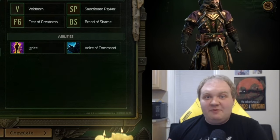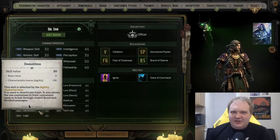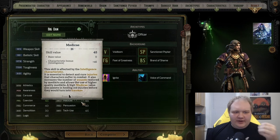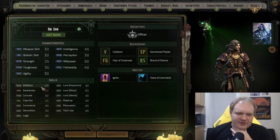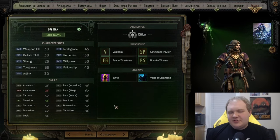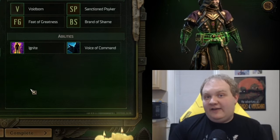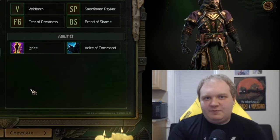I also want to talk about skills. These impact the different skill checks you're going to make, mainly in dialogue and exploration in the game, though they can affect combat as well. Demolition affects your ability to disarm traps and your use of grenades; Tech Use is often used for hacking electronic locks; Medicae impacts your ability to heal characters using medkits. Many of the other skills — like athletics, coercion, commerce, lore, and persuasion — are mostly used in dialogue checks. You're going to have other characters in your roster that will fill any gaps in your main character's skills.